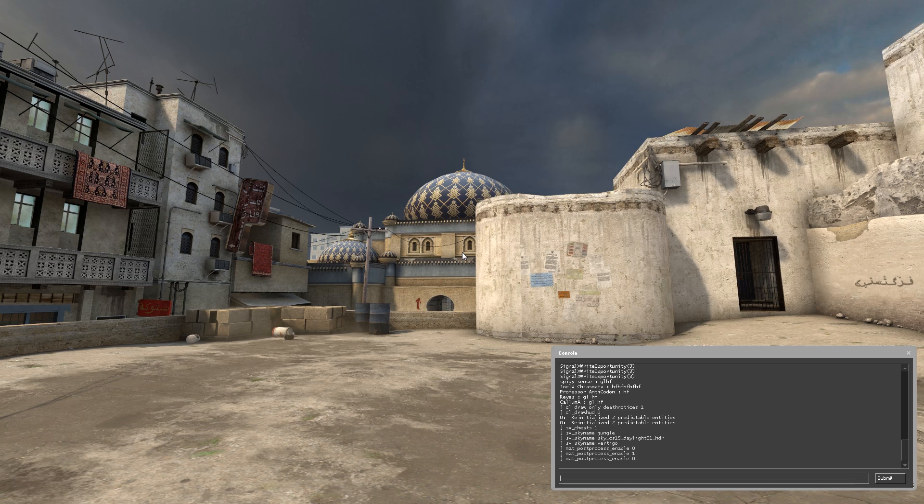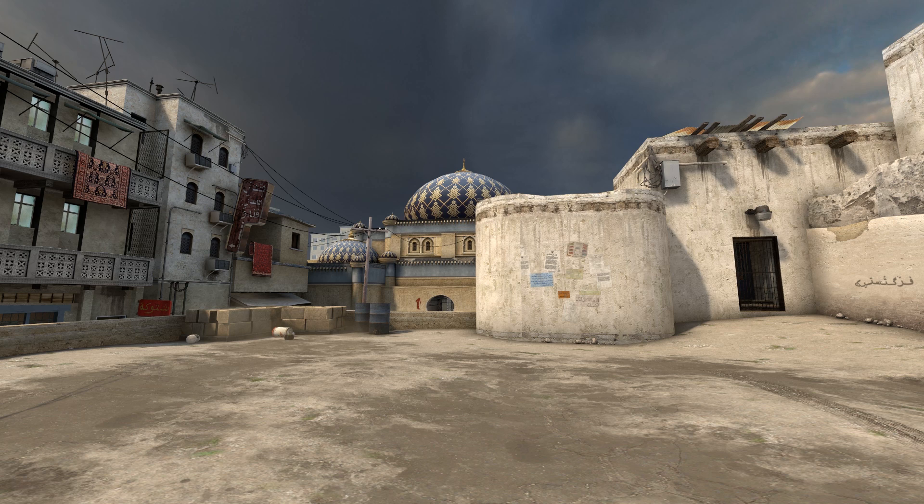The next ones are fog_enable 0 and fog_override 1. You can see that gets rid of all the fog in the scene, making for a cleaner video. It's more noticeable on darker or bigger maps where there's a lot more range, but you can see just by toggling it on and off — it cleans up nicely.